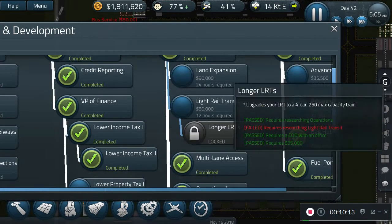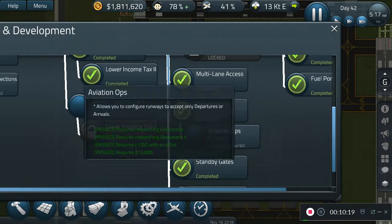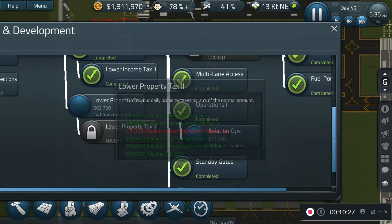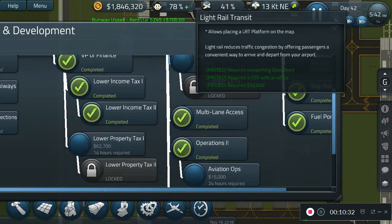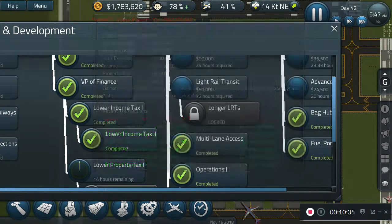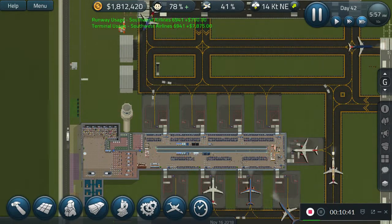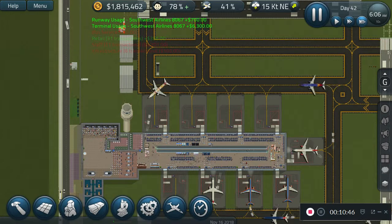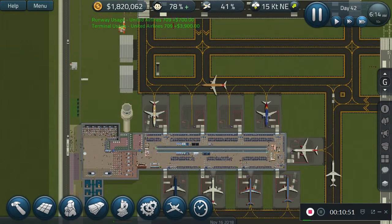What do we want to research next? Aviation Ops — it allows you to configure runways to accept only departures or arrivals. Ooh, that could be useful. Lower Property Tax level one — you're probably going to want that. Let's do it. We're going to lower our property tax so that way when we do get land expansion, we won't have to pay as much. We're pretty good so far — everything's moving quite nicely.